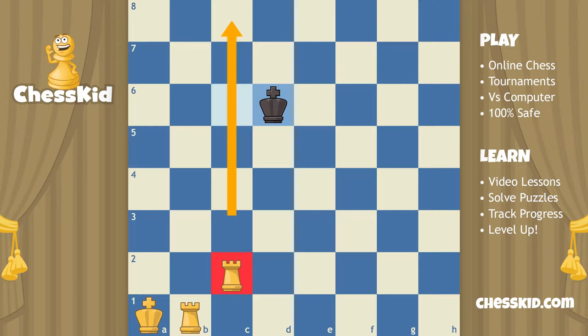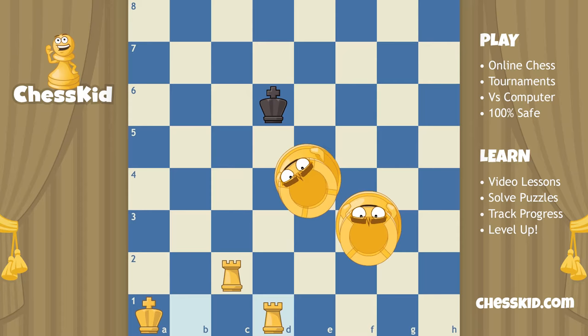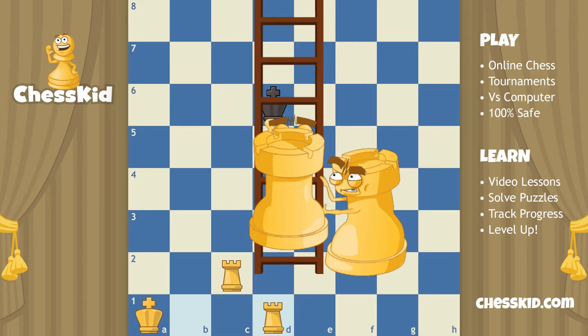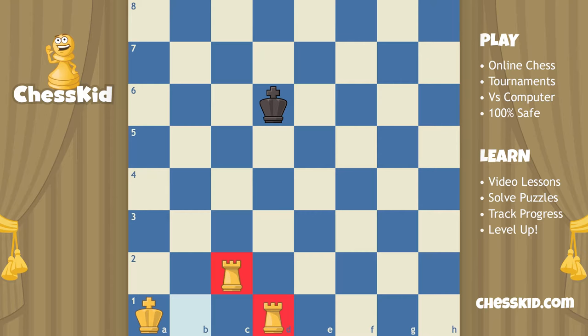This rook went rolling along to the c-file, and now it's time to bring the other rook over to the d-file. They're basically just going to be swapping places back and forth, rolling along the chessboard. Sometimes we call this the ladder checkmate because when you're climbing a ladder, you go up with your right hand, then your left hand, then your right hand. Think of this rook as your right hand, and this rook as your left hand, and climb up that ladder. We're going sideways, so it's more like crawling on the ground, but as long as you do right, left, right, left, you'll get the rook roller no problem.